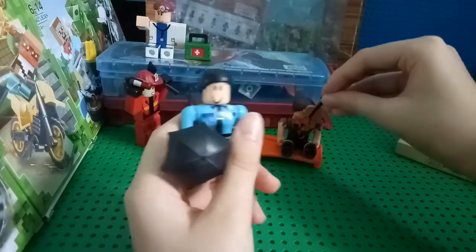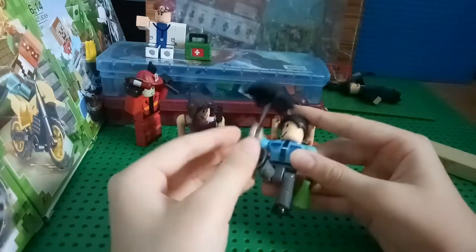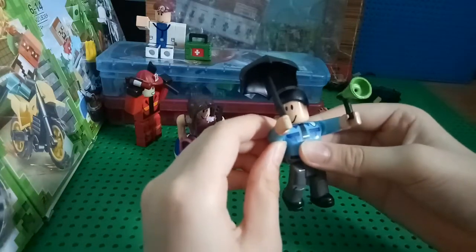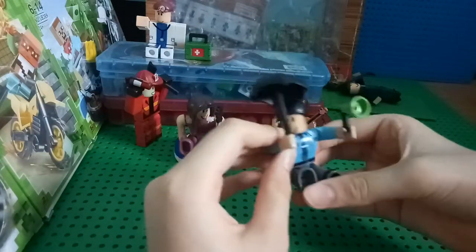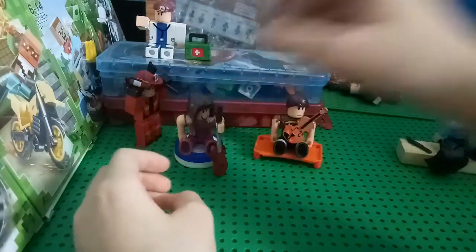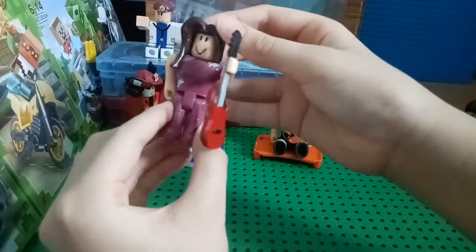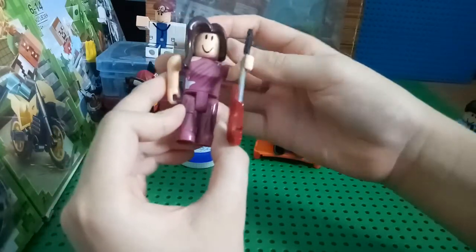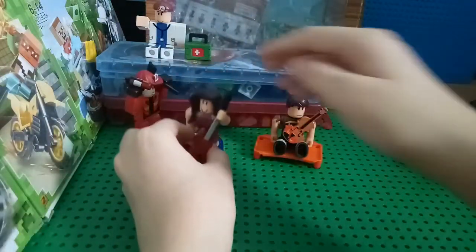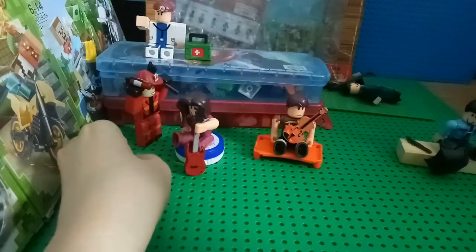He also has a violin, and the police guy has an umbrella and a siren or microphone thing. Next we got the rock guitar girl — I think this came from Robatez. So I think this Roblox figure set is Robloxian City or Robloxian Citizens.